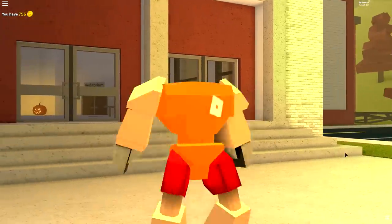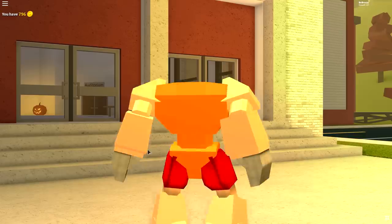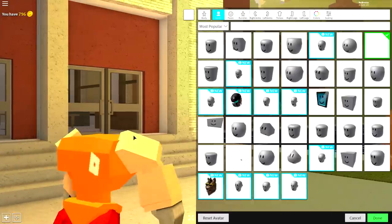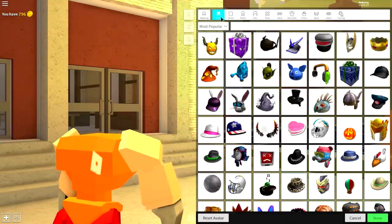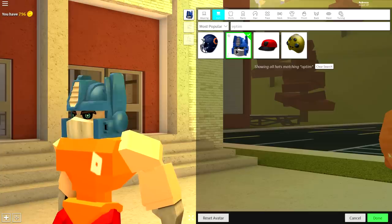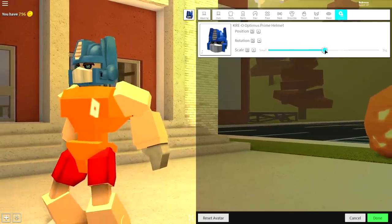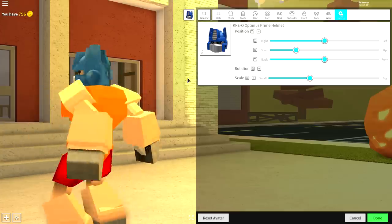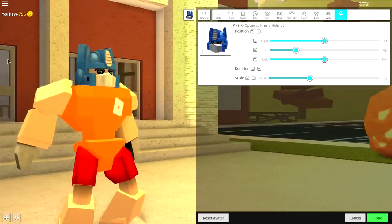Hey Mr. Pumpkin, how is your family? Guys, once you've done that, come to the hat selection by clicking wear a hat and just search 'opti' — it will come up right there, the Optimus Prime head. Come to tuning, make it smaller and bring the position of it down just like that.